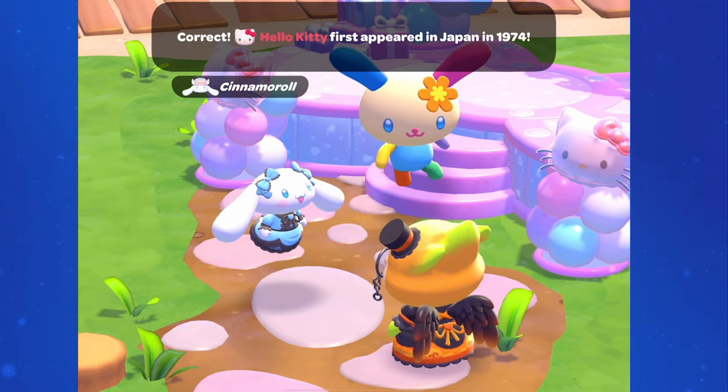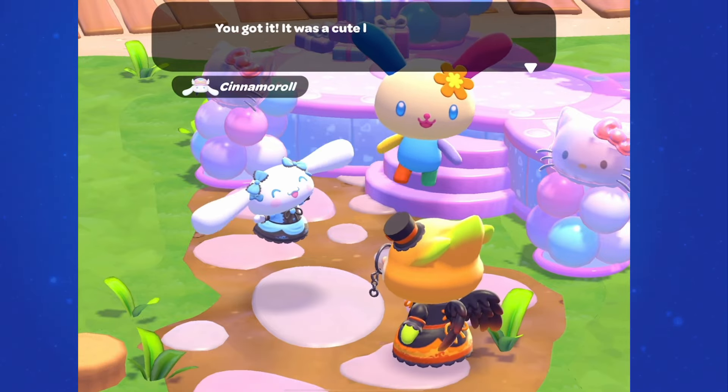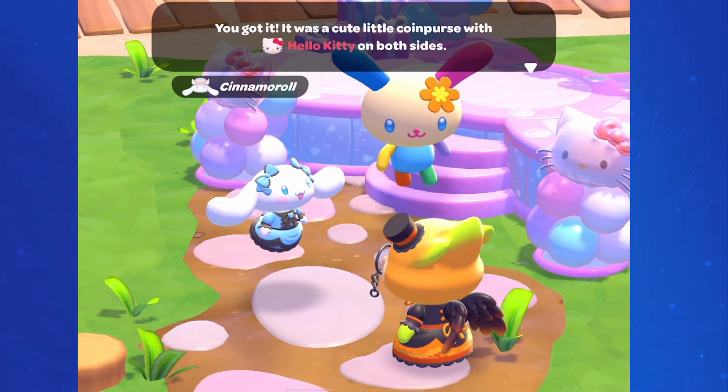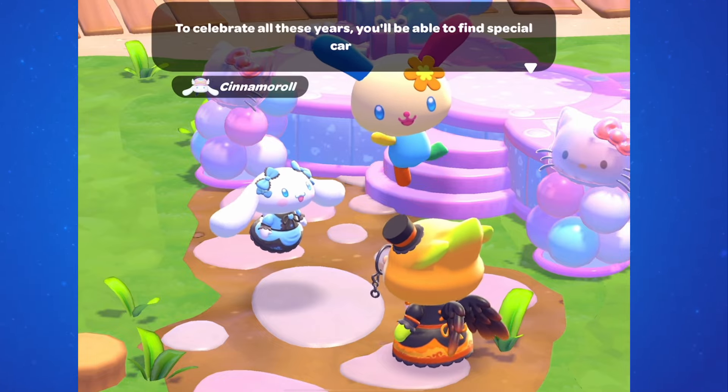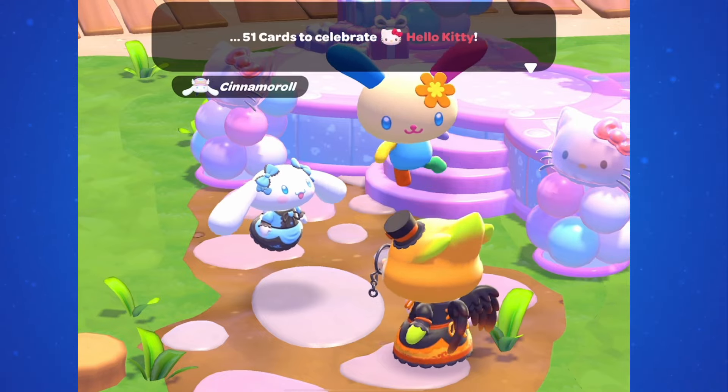Just like with the other cards, you'll need this cutscene with Cinemarole for these cards to appear. He gives us some Hello Kitty trivia, and then lets us know that there's going to be 51 cards in total, and that we'll be able to find 10 cards in Seaside Resort. While most of these are probably pretty easy to find if you're familiar with the area, there are a few that are a little tricky, so let's look at where you can find these.